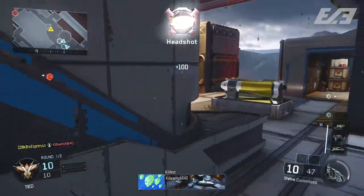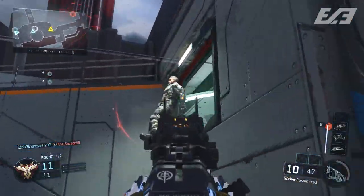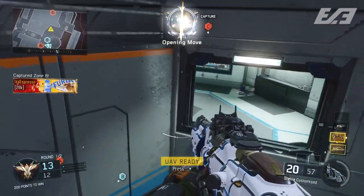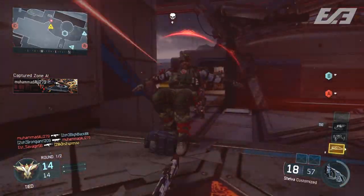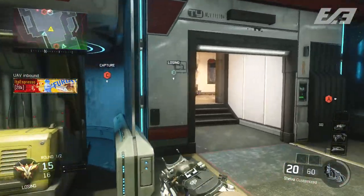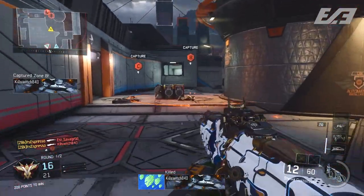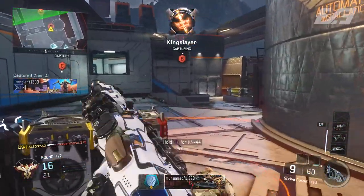The first and biggest thing is that you want to play objective modes. Those give you more opportunity to get more XP because there's more stuff to do rather than TDM, where you're just running around getting kills and the max you'll get per kill is 100 points. It's a lot easier and better to play objective modes that have side objectives, and getting kills on top of that really only adds into how much you can maximize.